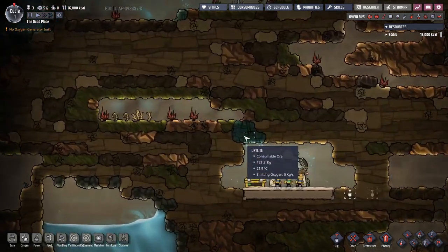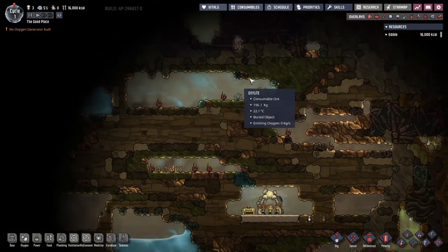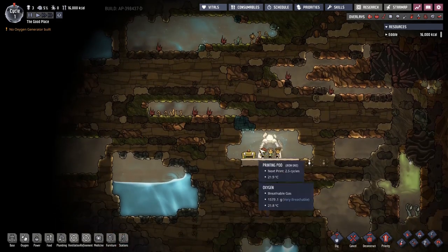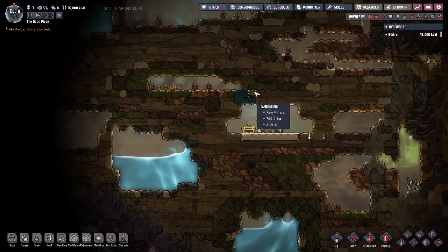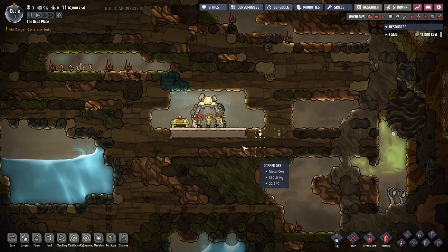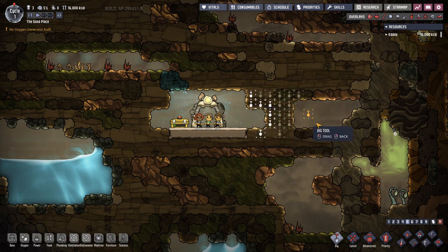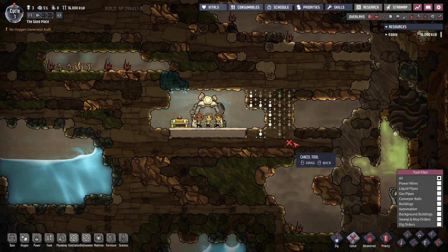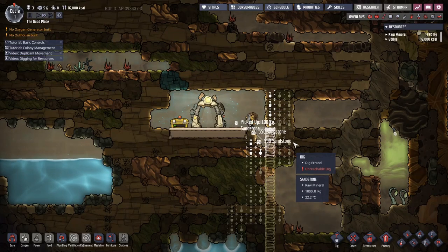This is very important: this is basically all of your oxygen. There's very little oxalite on this map — only tiny patches. You need to get oxygen production up and running as soon as possible and start churning into that algae, which means we need to get electricity running soon as well. We're going to take out all of that immediately and start digging down.